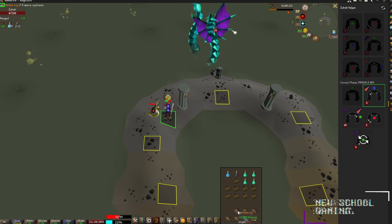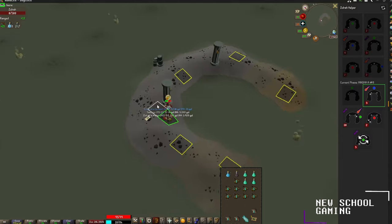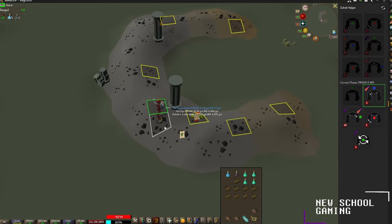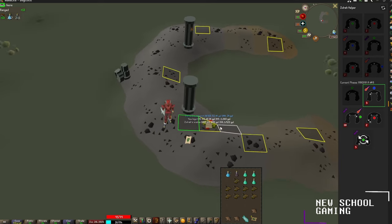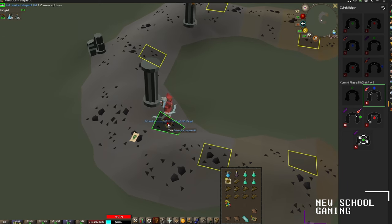That's all there really is to it, guys — it is that easy with the Bow of Faerdhinen. Zulrah is super weak to ranged attacks; you don't even need to bring magic gear, it just shreds right through him. Especially with a high ranged level and Rigor active, you can make a pretty decent amount of cash here in no time.